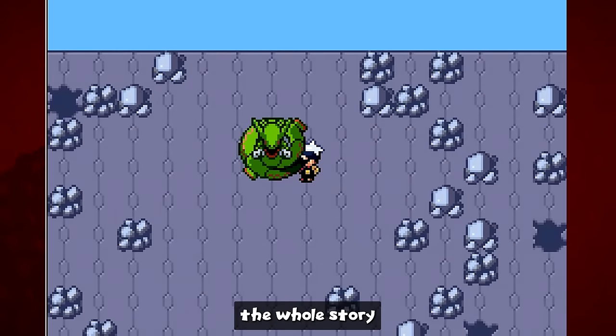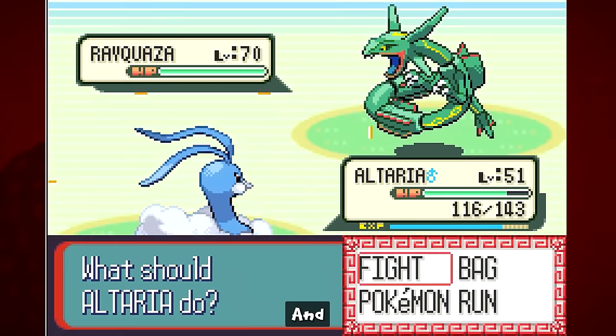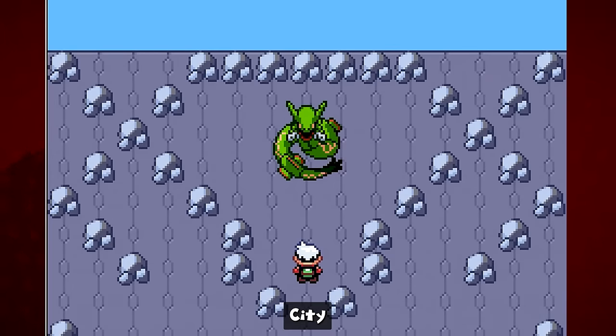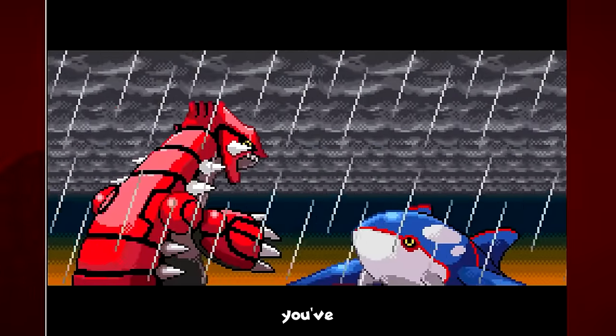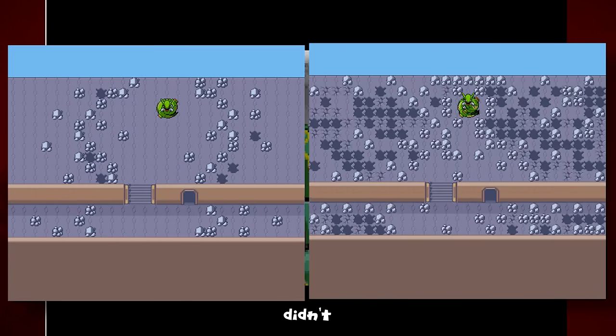Next up is Sky Pillar and the whole story event with Rayquaza. In Ruby and Sapphire, you can't even enter Sky Pillar until after entering the Hall of Fame, and the top looks quite different from Emerald. In Emerald, you must go to Sky Pillar first, find Rayquaza, and cause it to fly to Sootopolis City to stop the battle between Groudon and Kyogre — playing a unique animated sequence not available in Ruby and Sapphire. Sky Pillar can be entered a second time in Emerald after Rayquaza is awakened, and Rayquaza breaking free changes the tower's appearance significantly.